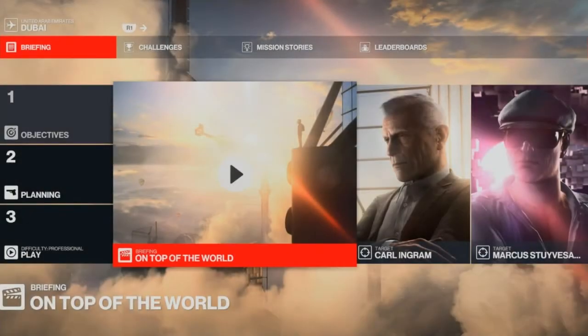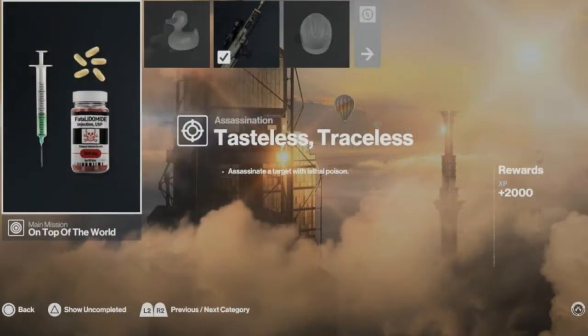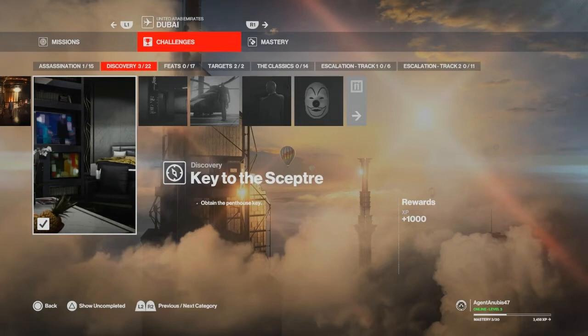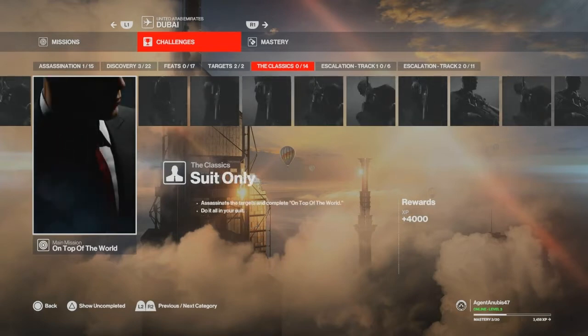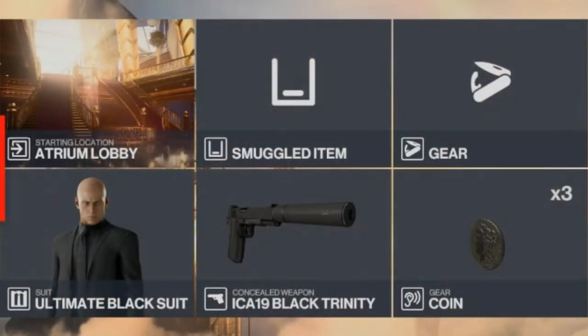Welcome to Hitman 3. Our first location is Dubai and the mission is called 'On Top of the World.' Our first challenge is 'Pick Your Poison,' eliminating Carl Ingram with poison, which also gets us the 'Tasteless Traceless' challenge. We'll also get the 'Key to the Scepter' discovery feat for the penthouse key, and Silent Assassin Suit Only. We're bringing a silenced pistol and some coins, starting at the atrium on our second playthrough.